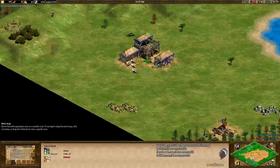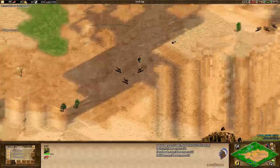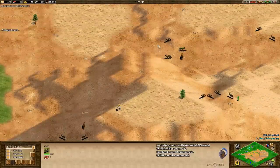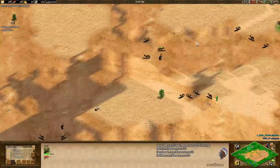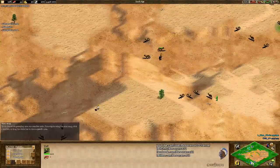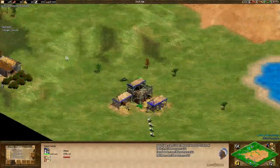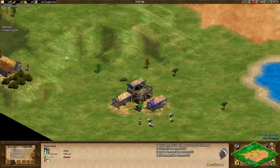Something really interesting about this map compared to others — and the only reason this is even possible — is that the wolves are so close to each other. So if you took a militia at the start of the game and you happened to aggro all these wolves, you can create sort of a train of wolves that follow your militia. Then you could bring those wolves into your opponent's base and unleash hell on their economy.